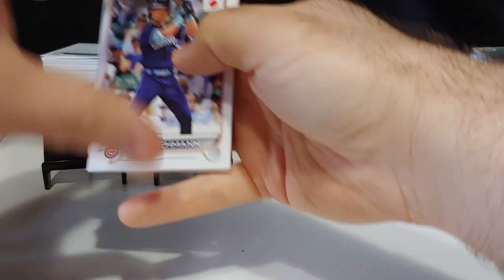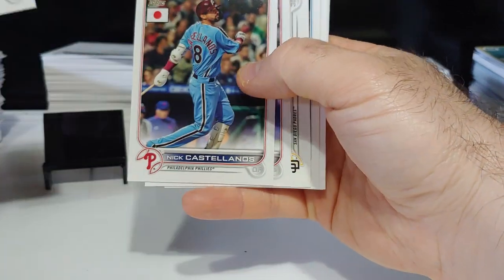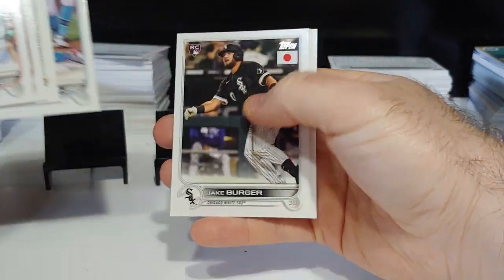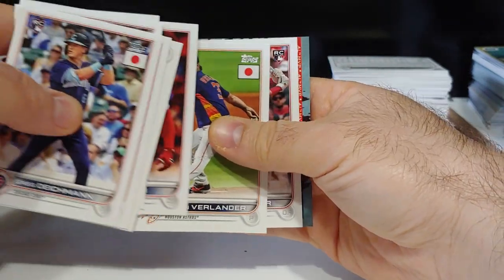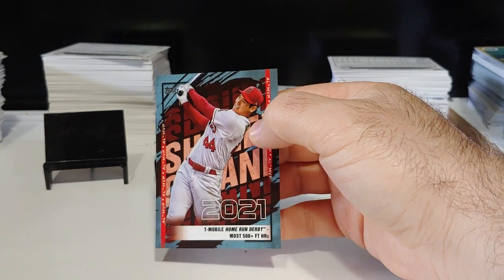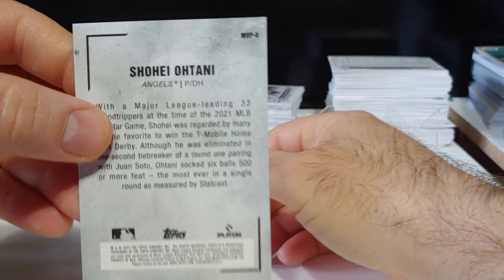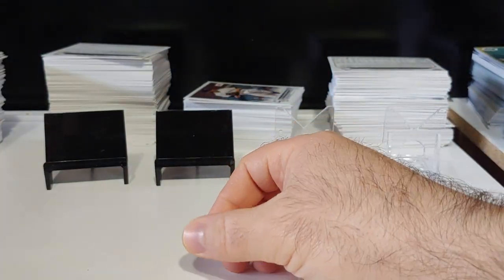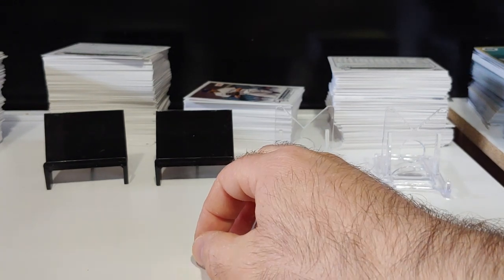And two cherry blossoms. Let's get right into it — we got Greg Deichman rookie, Nick Castellanos, Manny Machado, Jazz Chisholm, Jake Berger rookie, Verdugo, and a large new bar rookie card. We got an Otani insert — these are 1 in 4 packs, you get a couple of these. This is number five. I haven't seen one, two, or three yet, so those must be pretty tough.